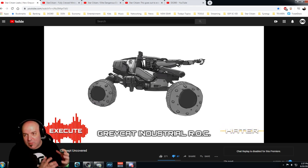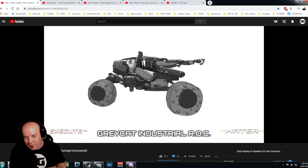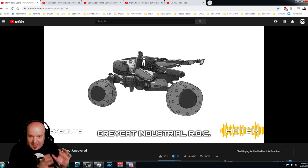The Gray Cat Industrial is a smaller type of mining land vehicle. What I got from this podcast from Execute and Hater on the Star Citizen Leaks YouTube channel — by seeing this, and as reported here, it might be out within the next patch — is that Cloud Imperium is focusing on ground-based industrial vehicles.